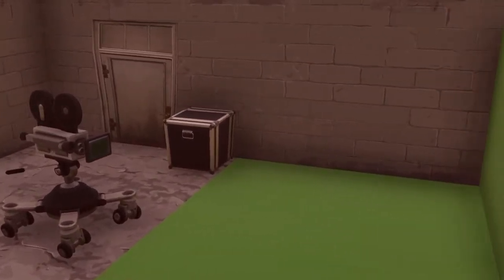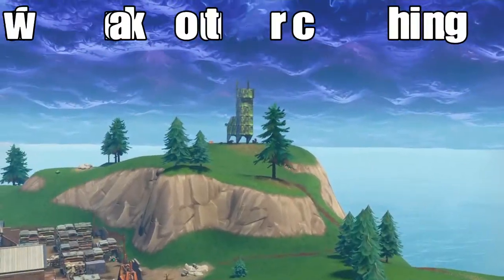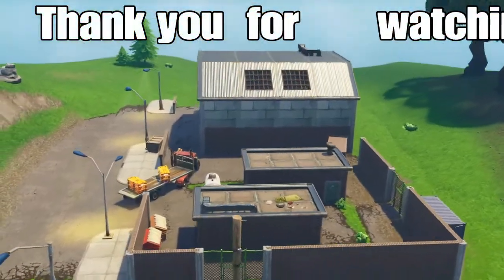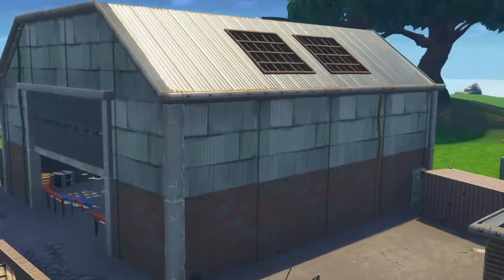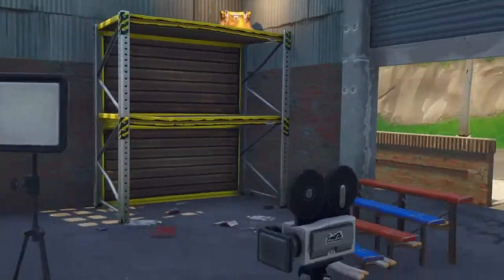We're coming up to the final location now which is over at Junk Junction. Here we are — there's a little building just below the actual Junk Junction itself. It's been recently added but there is a camera inside of this main building. This is the final seventh one. All you need to do is dance in front of seven cameras and you'll complete the challenge and get the rewards for week two season four.